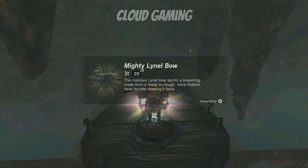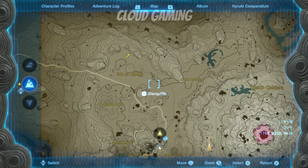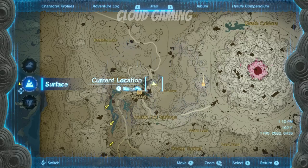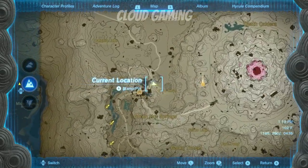This boat, as is, is already powerful, but you can upgrade it to become even more powerful. Head to the north location on the map. I won't attempt to butcher this shrine name, but this is where you want to head.